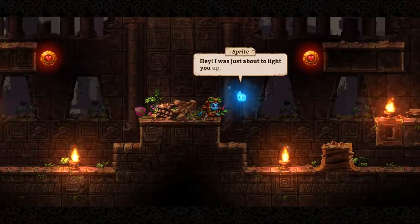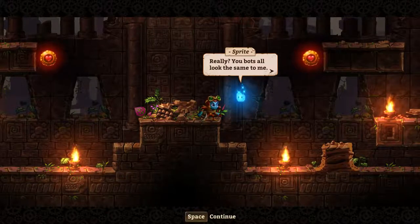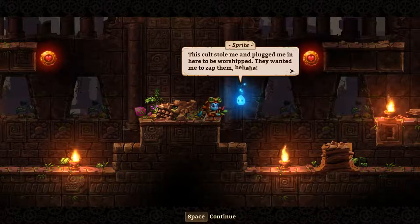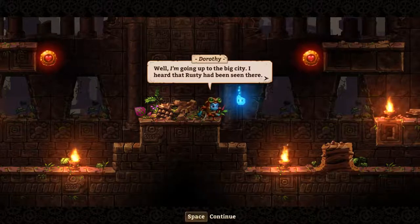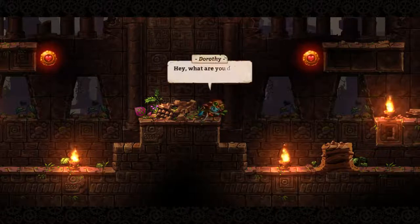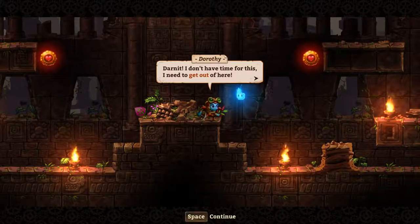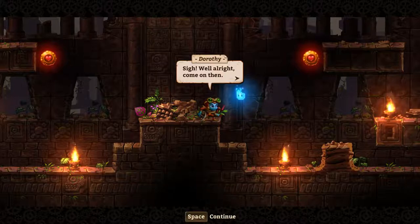First enemy defeated! Post-battle dialogue: Dorothy says she's not a cultist, and the enemy — revealed to be a Vectron sprite — explains the cult stole it and plugged it in to be worshipped. Without its totem it can't zap anymore. Dorothy is heading to the big city because she heard Rusty has been seen there. The sprite decides to tag along, introduces itself by climbing into Dorothy's furnace, and says it'll let her use its map.